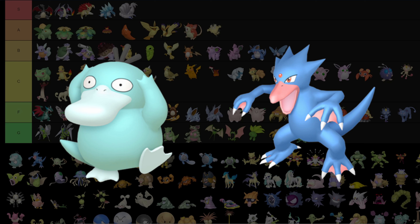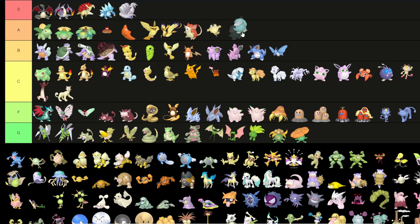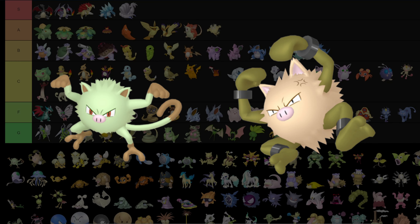Psyduck is a special case — I really like that blue color it has, but I don't like that the bill and feet are also a lighter blue. I wish they were a completely different color, so I'll put Psyduck in B. As for Golduck, I'll put it in B too — I like the red beak and webs and the slightly darker blue.